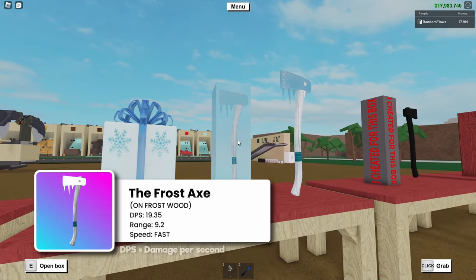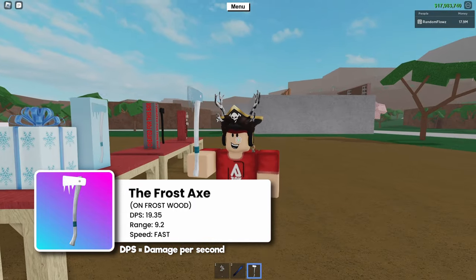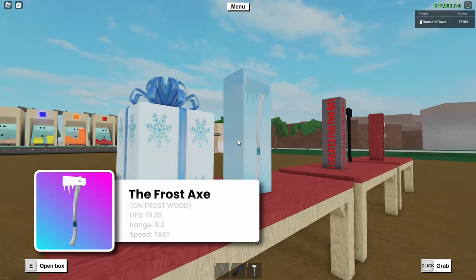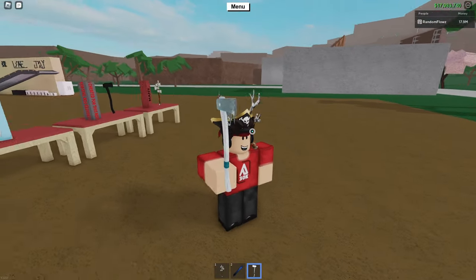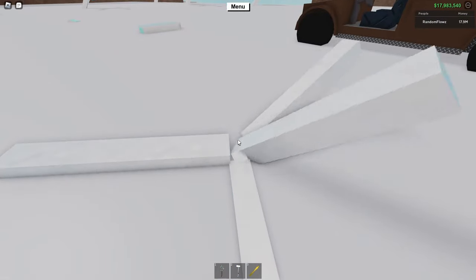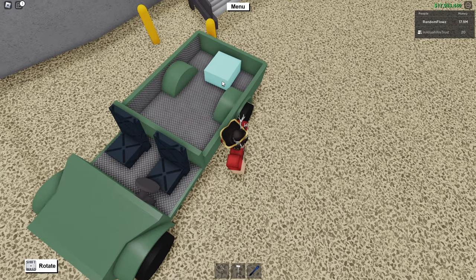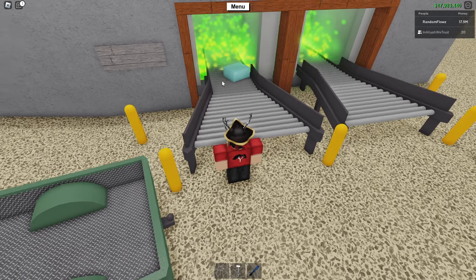Next up we have the Frost Axe. This one was added pretty recently and it's actually the reason I'm making this video. It has some pretty great specs, particularly on Frostwood. On all other woods it's actually pretty bad, but on this particular tree it's actually the best axe you can have. And if you want to grind for money by getting wood, using this axe in combination with selling Frostwood is actually one of the best ways to get money in this game.